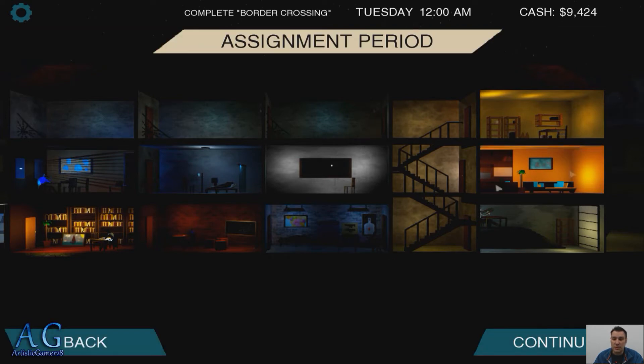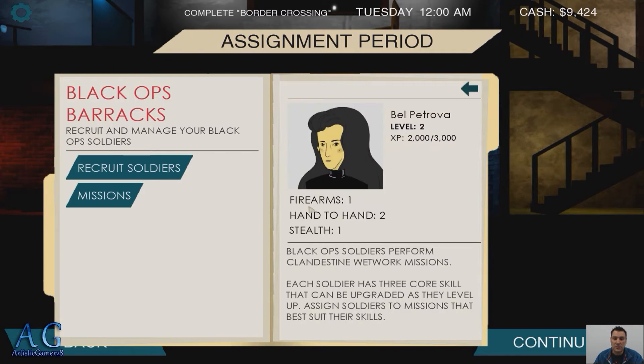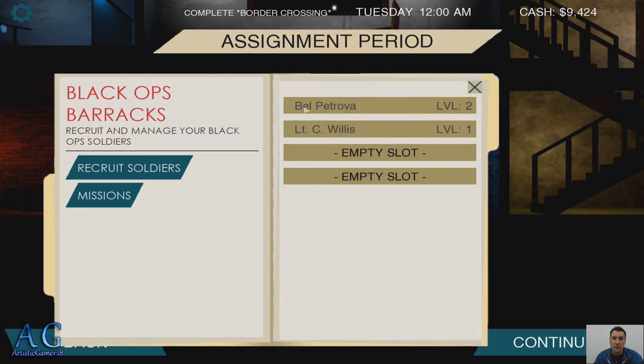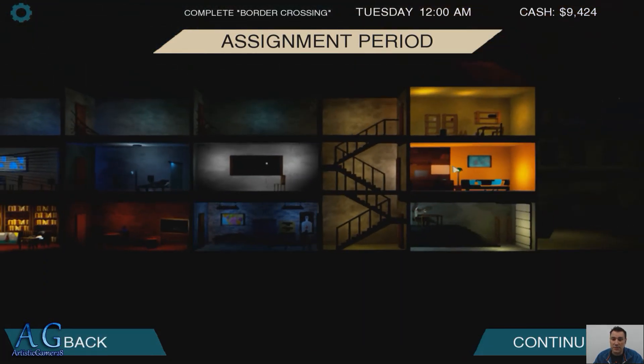This is the Simon period. This is where we can send people out on missions and stuff. I don't think we have any missions right now. We have two spies — Belle and Willis. All these guys are upgradable; there's experience here, they can upgrade their firearms, hand-to-hand combat, and their stealth. Belle unfortunately failed my last mission. She was clumsy apparently.